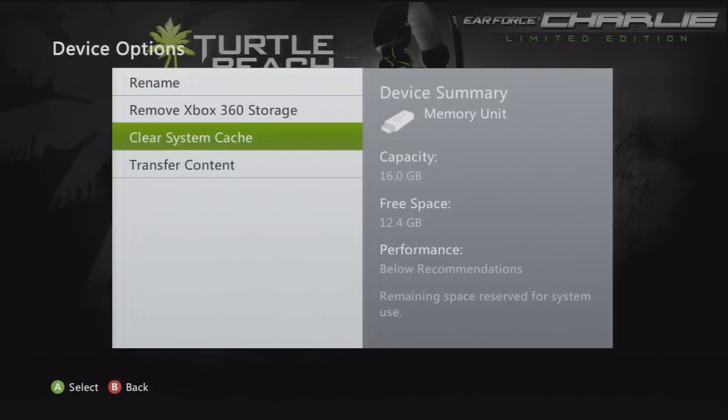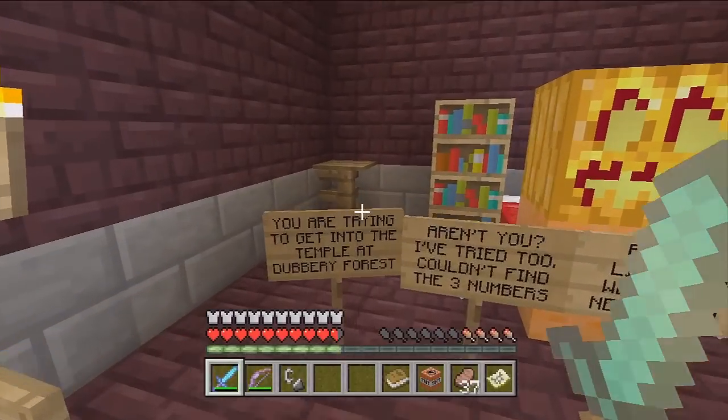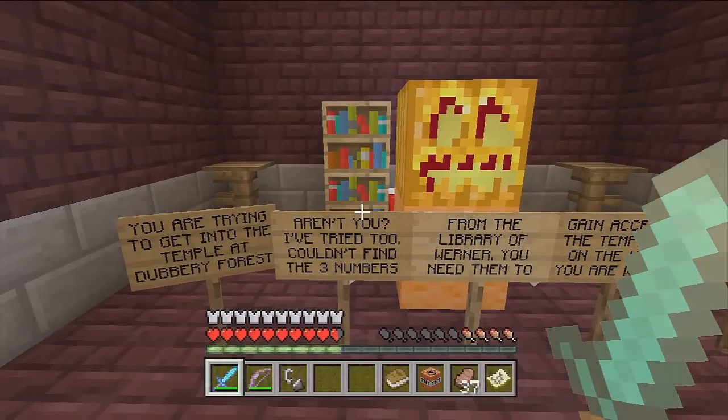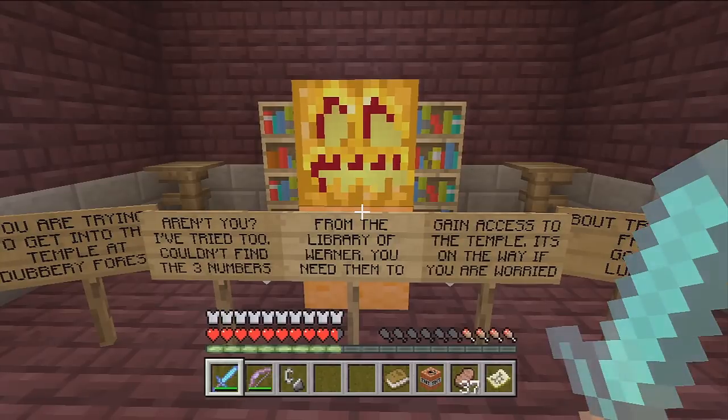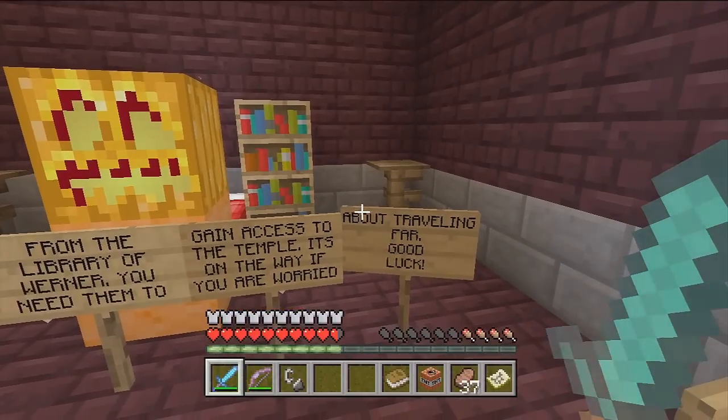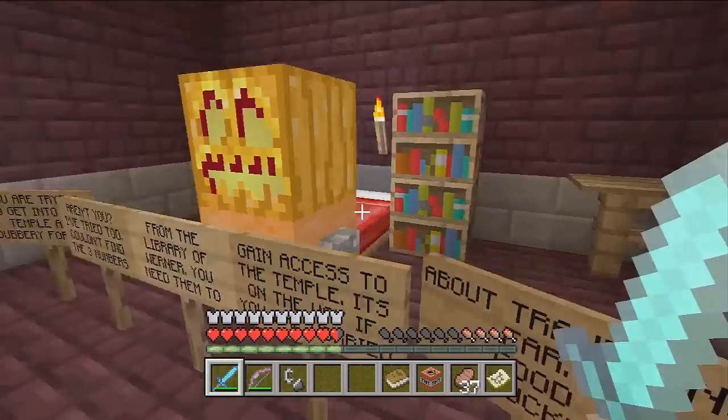Most of the time you cannot get the title update when you launch Minecraft unless you do this first. So when you log on Xbox, go clear system cache on your storage device and then attempt to launch Minecraft — that should give you the update when it starts rolling out. That's a tidbit for those of you who always see on Twitter that your friend has it and you don't; this is usually the reason why.